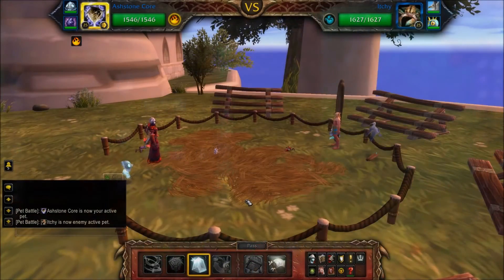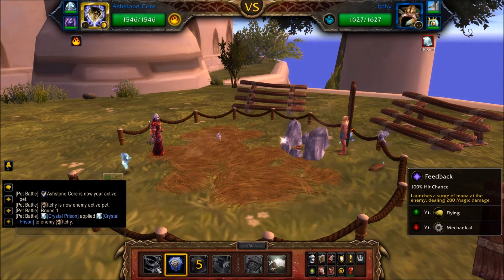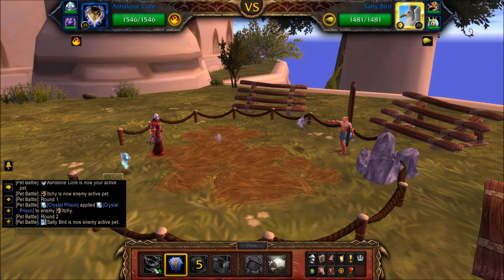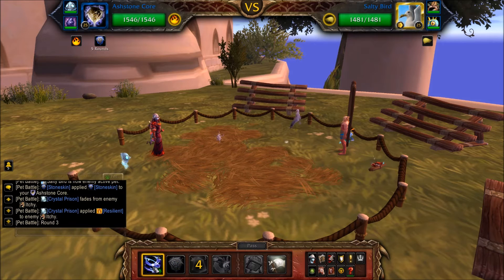Probably won't use this one but it's there just as backup. Start with your Ash Stone Core, cast Crystal Prison — this stuns Ichi and makes them swap out for Salty Bird. Then cast Stone Skin and spam Feedback until Salty Bird is defeated.